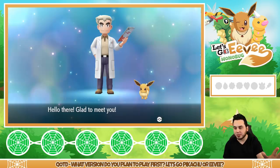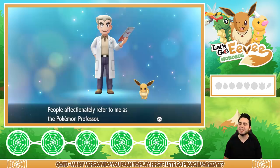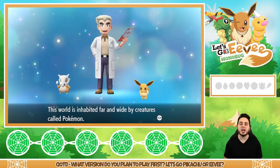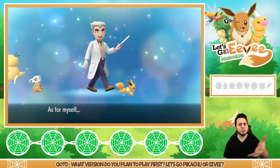Hello there! Glad to meet you. Welcome to the world of Pokemon. My name is Oak. People affectionately refer to me as the Pokemon Professor. This world is inhabited far and wide by creatures called Pokemon. Some people keep them as companions. I study Pokemon as a profession. Now, why don't you tell me about yourself?